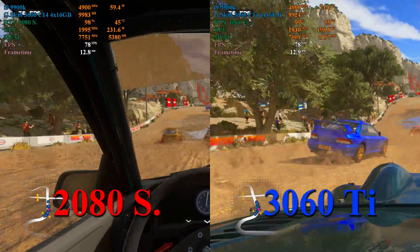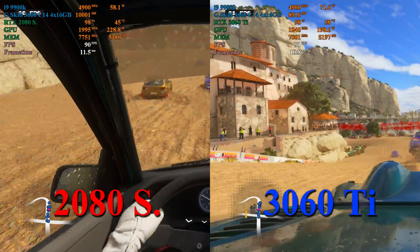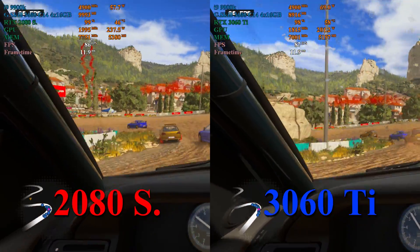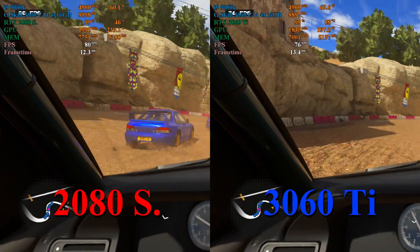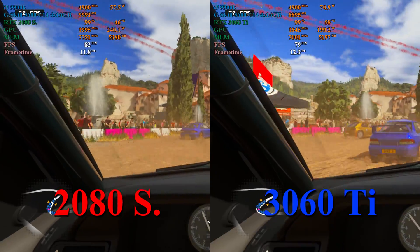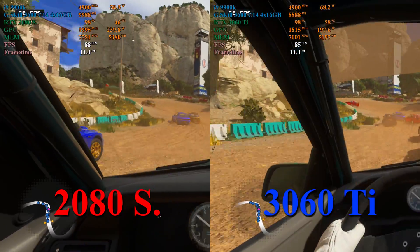Interestingly, we can also see the 2080 Super utilizing about an extra gigabyte of system RAM, while also pulling about 10 watts less from the CPU. Overall, this is pretty impressive to me considering how many fewer RTX cores and TMUs are available on the 3060 Ti compared to the 2080 Super, and using about 30 to 40 watts less power for the GPU.